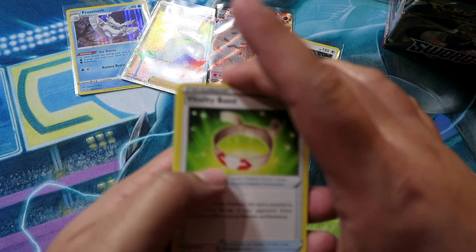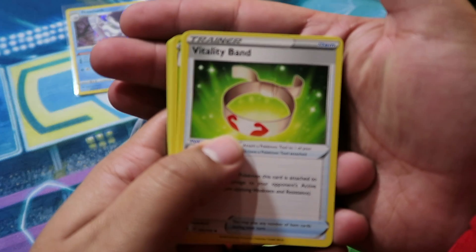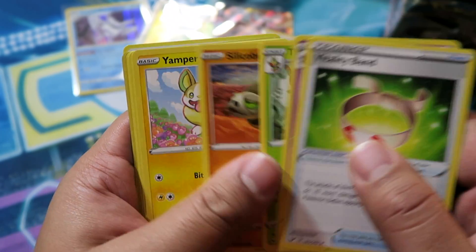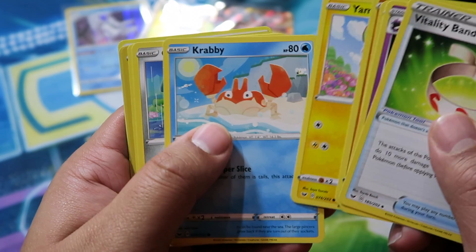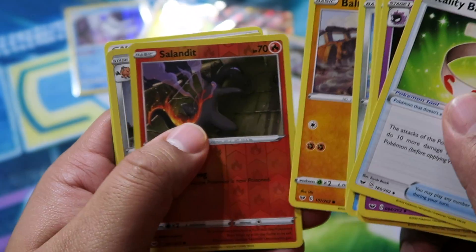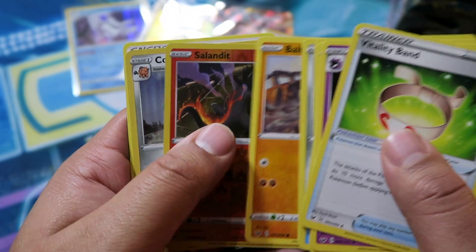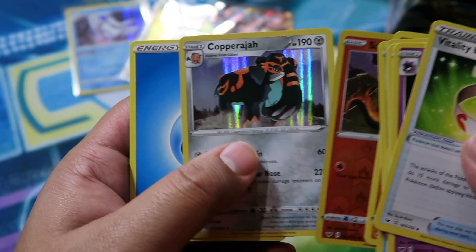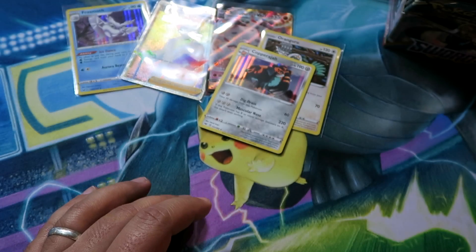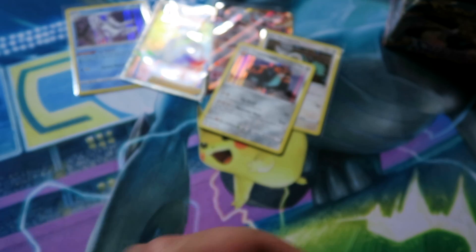Pack fourteen: Vitality Band, Haunter, Thwackey, Silicobra, Yamper, Krabby, Cufant, Baltoy, Salandit, Reverse, and then our holo is Copperajah — very cool card, grab a sleeve for that.